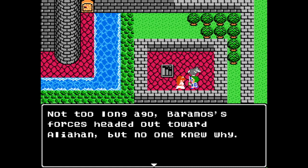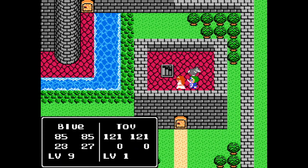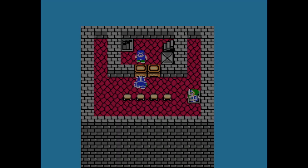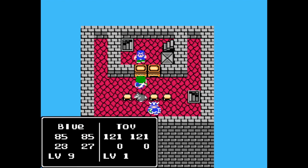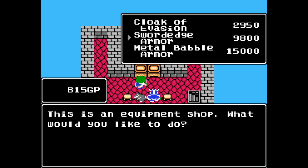Here's some new dialogue. This is one place where we can go in because we have the silver key, on Endor. Let's see — this is a shop, isn't it? 'I'm here because I heard the shop has many unique goods.' How bad and expensive is it in this game? It's the same — we have the cloak of evasion, the sword edge armor which is basically spiked armor and reflects physical damage, and the Metal Babble Armor: 15,000 gold! It's going to be a while before I can earn that up, but something to shoot for.